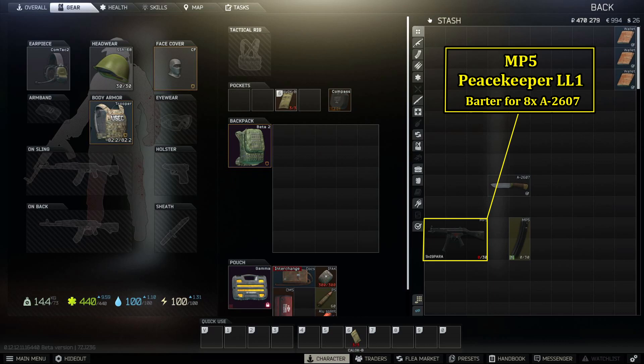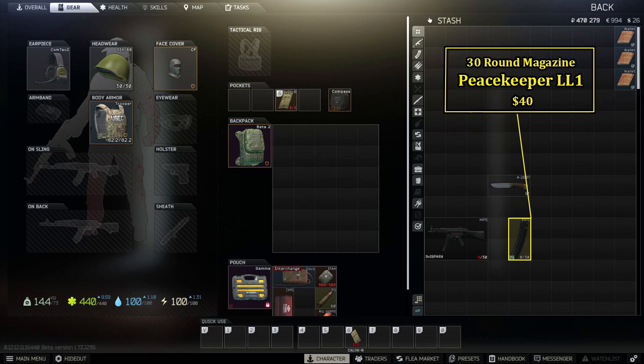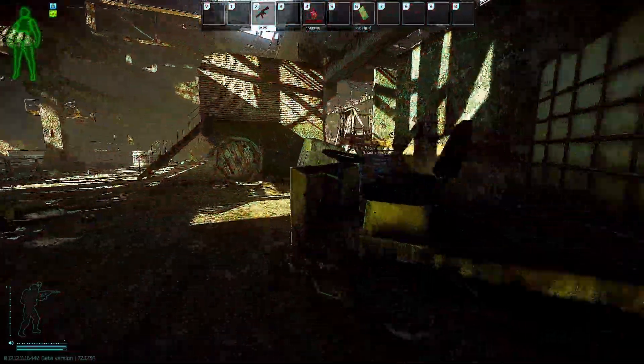Lastly, one of the better barter weapons at level one traders: the MP5 from Peacekeeper. He'll trade you one for eight of the A-2607 knives, which are among the most common melee weapons found on scavs, so be sure you're holding on to these when you come across them. The MP5 doesn't offer much in the way of modding at level one traders, but it's a killer straight out of the box. Stock up on extra 30-round mags from Peacekeeper for around 40 USD and load them up with PST rounds.